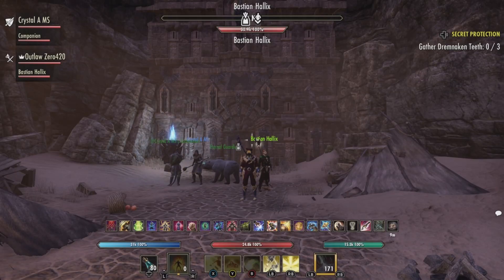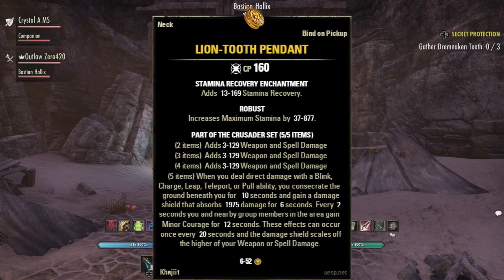Hello and welcome back to another episode of Unique Weapons and Armor of Tamriel. I am your host Outlaw0420, Priest of Azura. In this series we go after the unique named weapons and armor in The Elder Scrolls Online. I also give you the financial value if you're looking to make some quick gold.